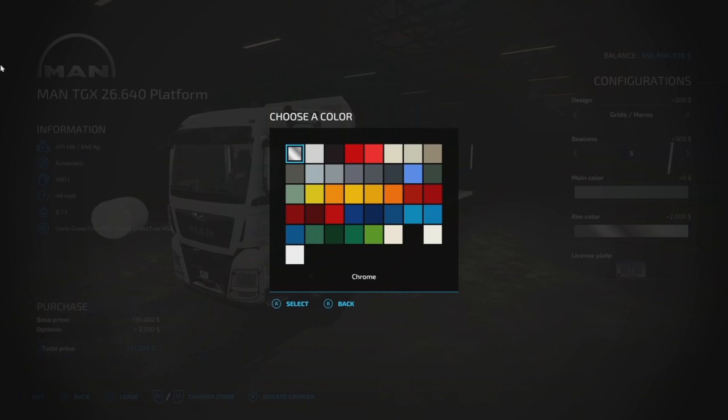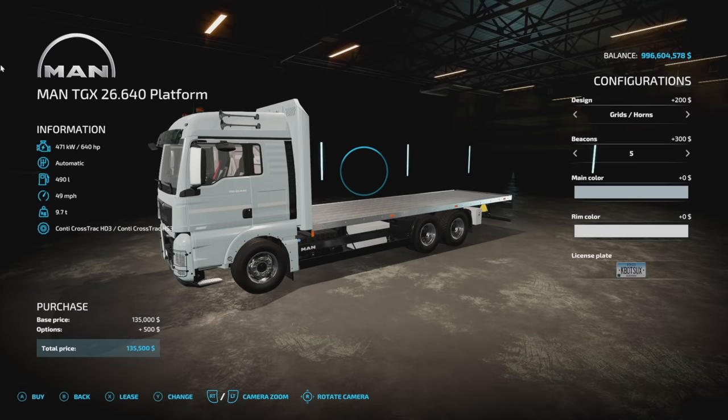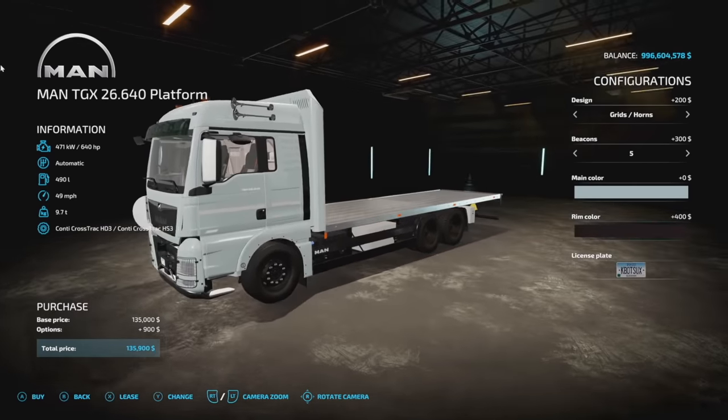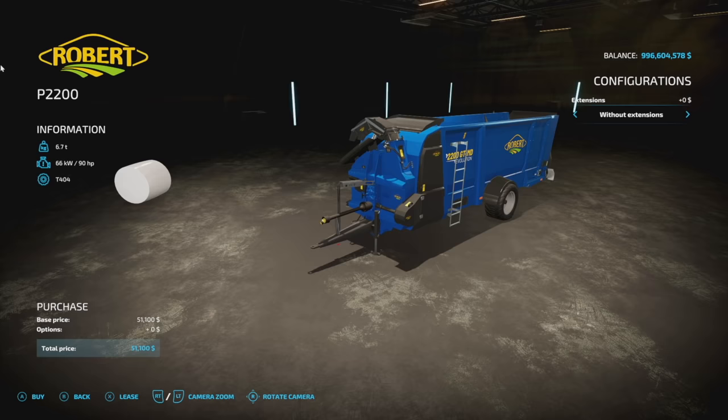We even have some of those custom colors for the rims as well. A couple popular ones — we do have chrome wheels on here, which is nice. We've got that silverish look, a flat black, a little baby blue. One thing you're probably noticing: all of the base normal colors are gone, but we do have our custom ones.